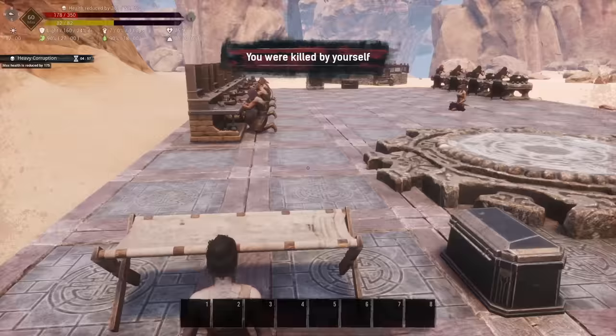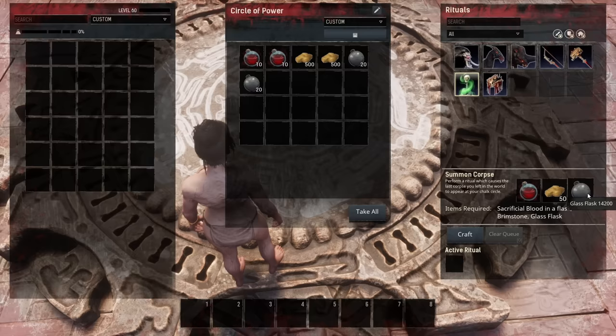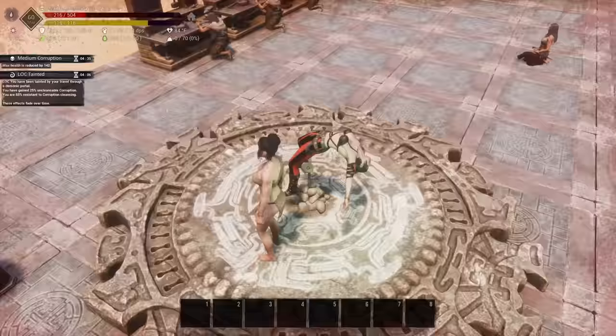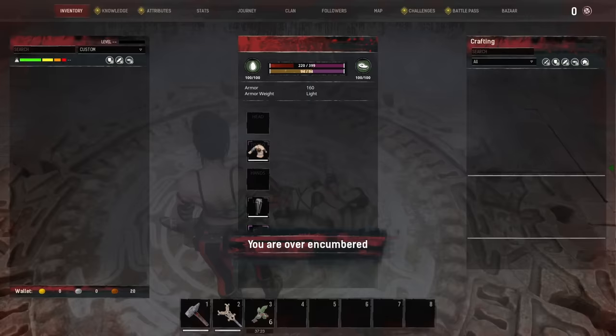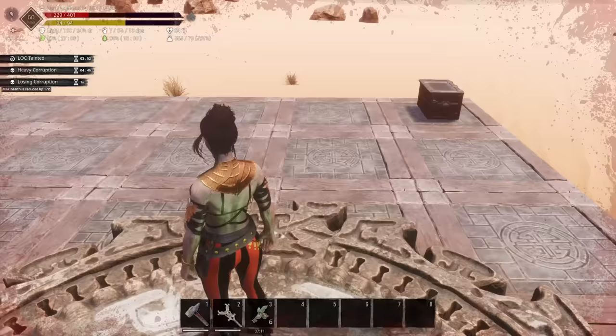Now you're super encumbered but you don't have to make the long trip back. Simply remove your bracelet and you are instantly teleported back to your base. Back at base, you'll have a Circle of Power already set up. Click 'Summon Corpse' — it costs one sacrificial blood in a flask, 50 brimstone, and one glass flask, which is insanely cheap. Click craft, wait just a couple of seconds, and there is your corpse with all of your stuff. Hit F to loot everything and you have instantly transported all of those resources back to your base.